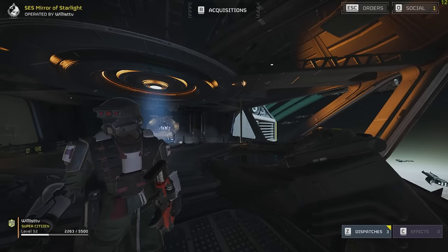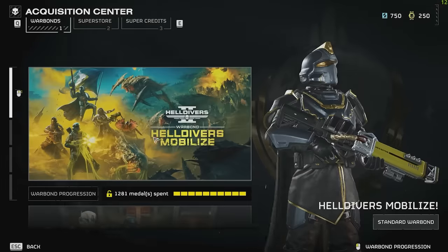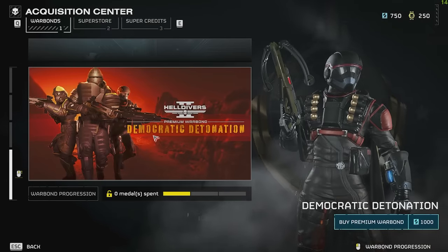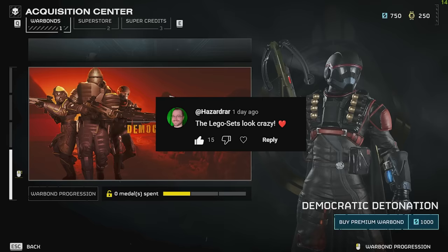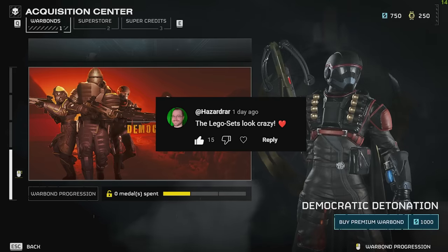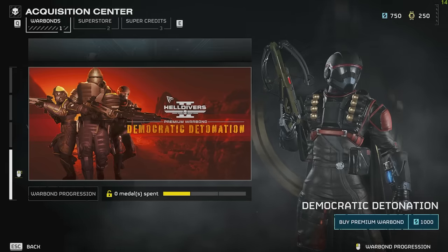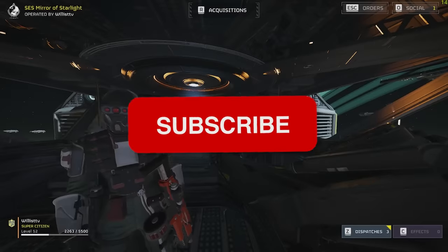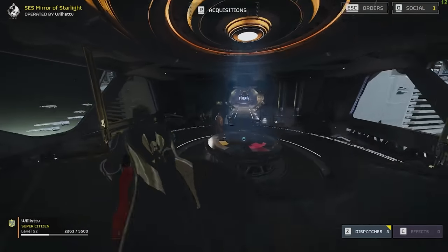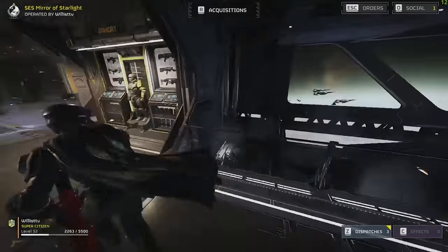I'm announcing the winner of the previous giveaway for the Democratic Detonation warbond. There's a new warbond in the game called Democratic Detonation, and the winner is on screen right now — just contact me over on Discord, link in the description. I'm going to give away another one in this video if we can get to 3,000 likes by tomorrow. Leave a like, leave a comment, and in your comment make sure you leave a black heart.